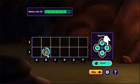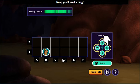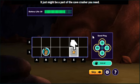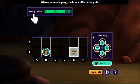B1. Now you'll send a ping! You can send it north, east, south, or west! Let's send a ping east — select E, send a ping east! An echo bounced back! That means your ping hit an object — it might be a part of the cave crasher you need! When you send a ping, you lose a little battery life!